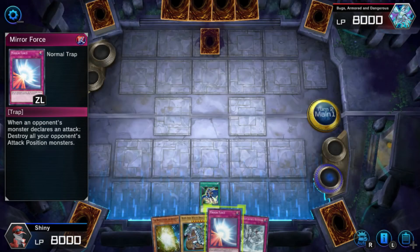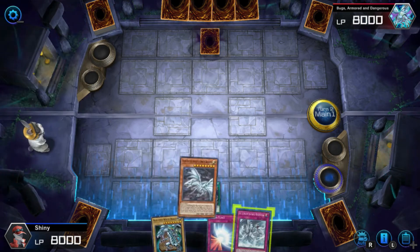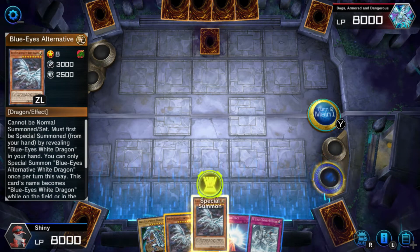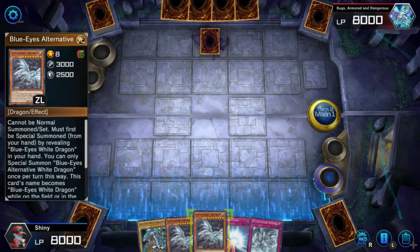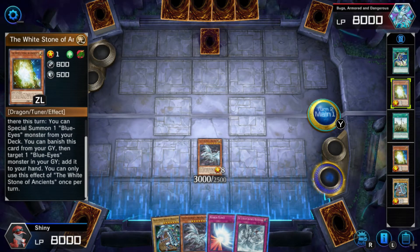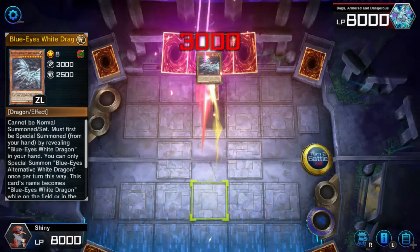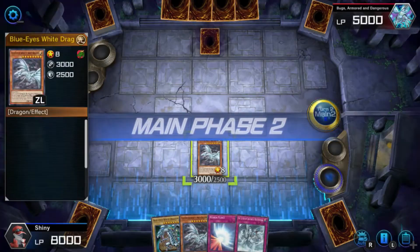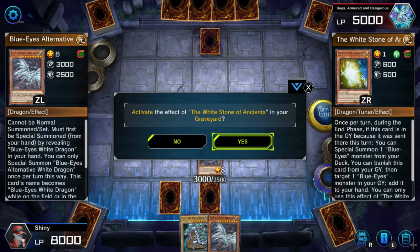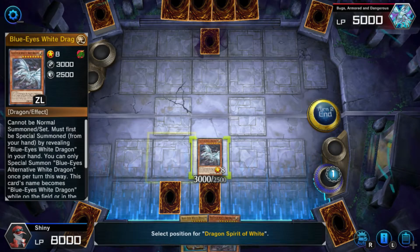We're going to activate this. Discard this. Bring two alternatives. I guess I'll just summon the alternative and see what happens. We're going to reveal that. Are these effects hard once per turn? Yeah, it is. Because I sent two into the graveyard, I wasn't sure if I was going to be able to use both, but it doesn't seem like it. We're going to set these. End the turn, bring out the Blue-Eyes Dragon Spirit of White. Pop your back row. Activate effect.